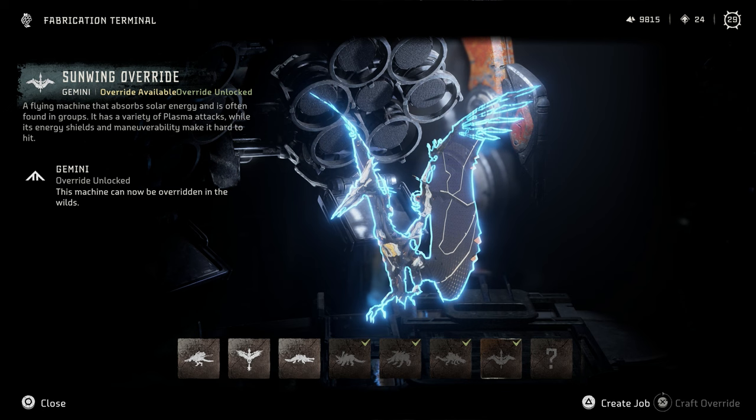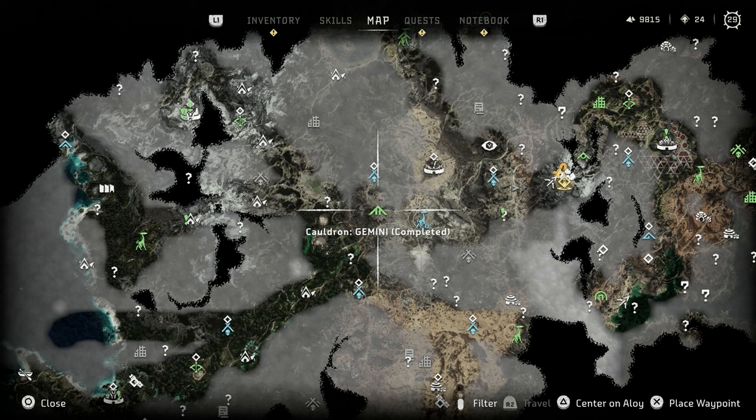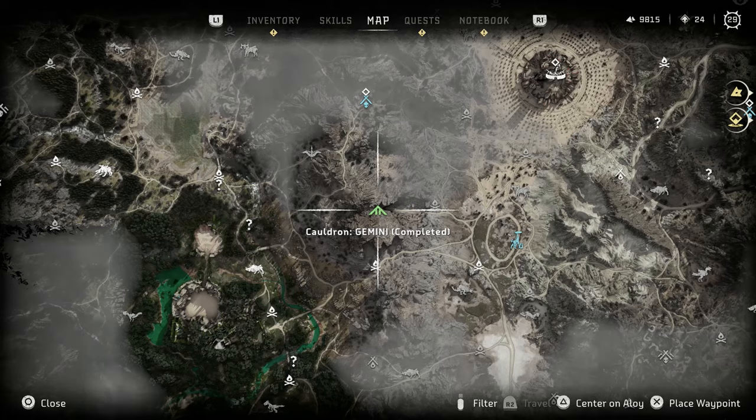This is what you need: you need the Sunwing Override. This is one that you get partial data for and then you can go back to your base and craft it. In order to get the data you have to complete the Gemini Cauldron — now this is part of the story. You can visit before that point but you can't actually complete it to get the code. So follow the main story, eventually you will get to the Gemini Cauldron, you can't miss it.